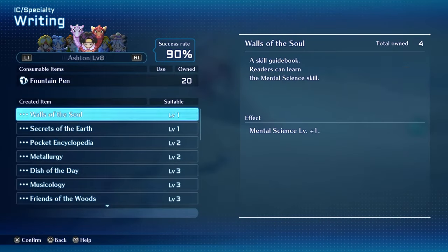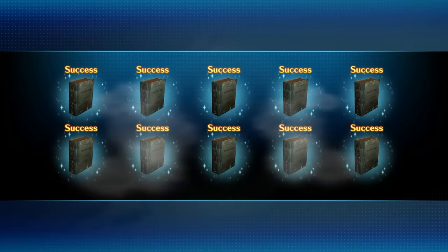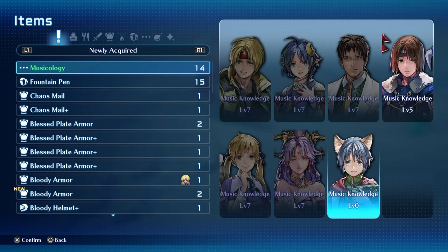And finally, the Writing Specialty. Writing will create skill books that can be used to raise skill levels. The ceiling for these skill books is 7, so you'll still need to put SP into learning the final levels, but they really help to conserve SP for other specialties like customization and crafting.